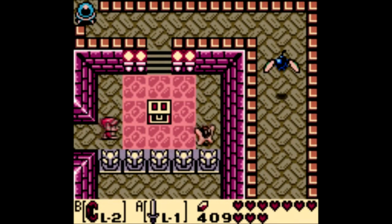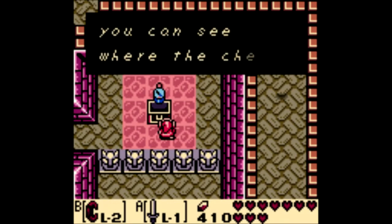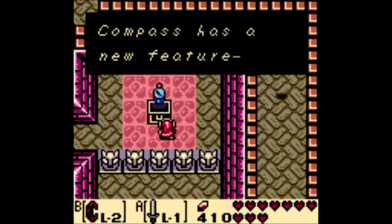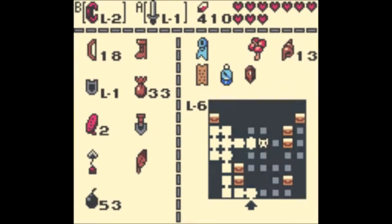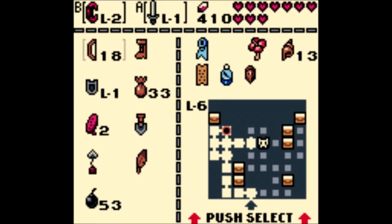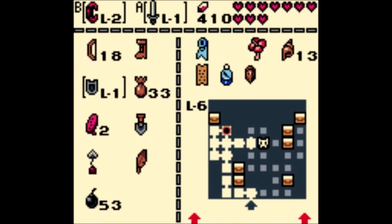I'll just keep on heading over here, and over here we can find the compass. All right, so things are looking up for me already. I know, you don't have to tell me every time. This is dungeon number six now. As you can see there is a treasure chest over there - a couple rooms where I missed a treasure chest. Lots of treasure chests still in this dungeon, it's gonna take me some time, but we will figure it out as we continue forward.